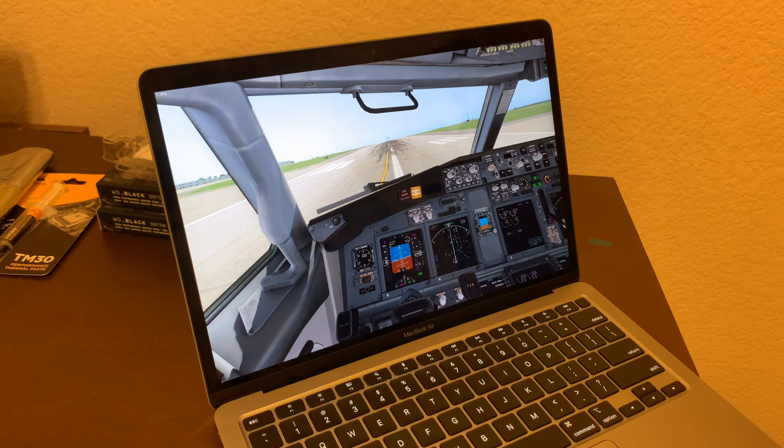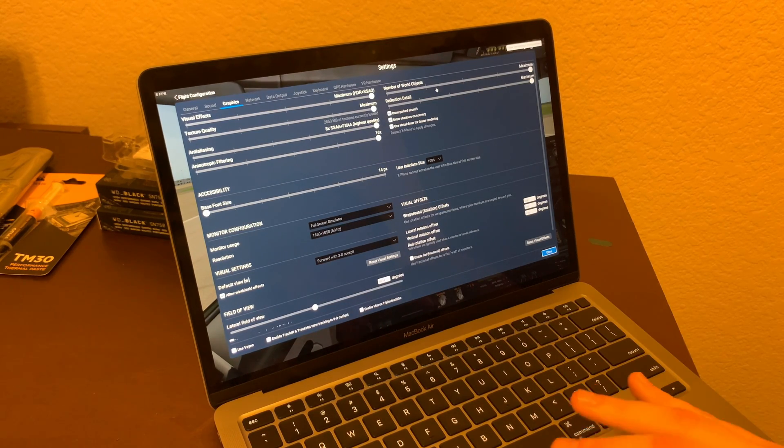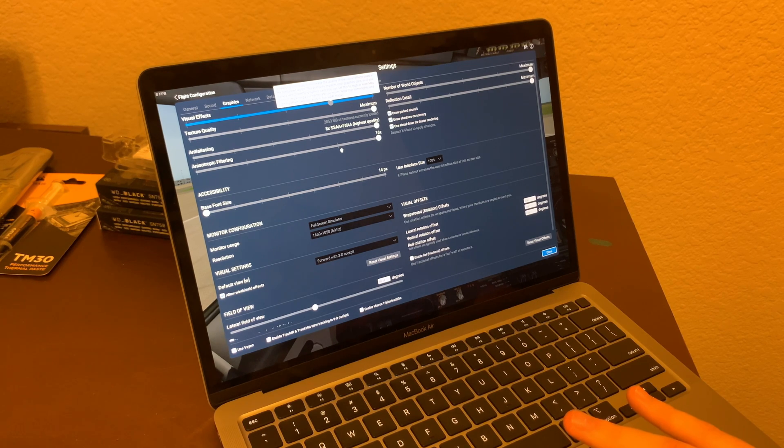Right off the bat, this thing is lagging. Does that say one frame a second? Five frames a second? I don't know if we can change anything from here, but we need to. We definitely shouldn't have went all the way with it. I'm going to keep visual effects at HDR. We may need to exit — I can't do anything, it's lagging like crazy. Okay, the game froze. So yeah, don't max this game out. I think some of you guys who play this game probably knew that wasn't a good idea, but I did not.